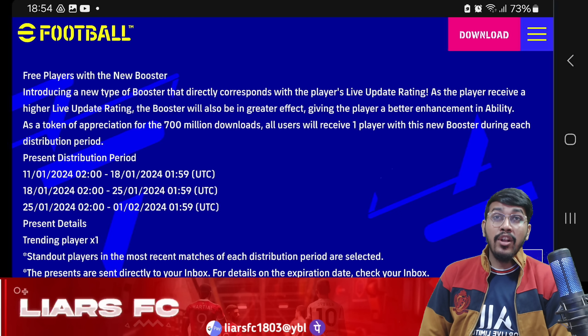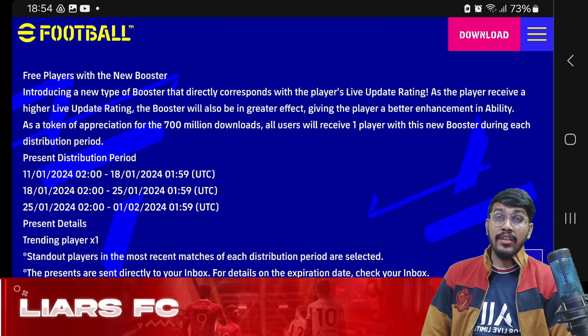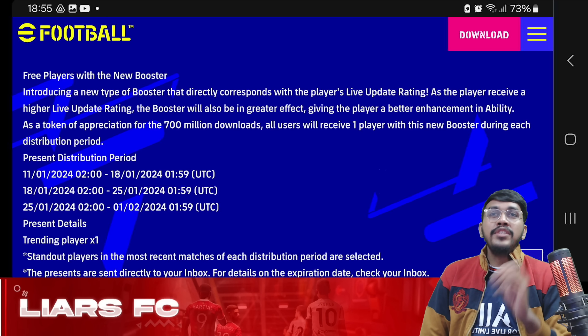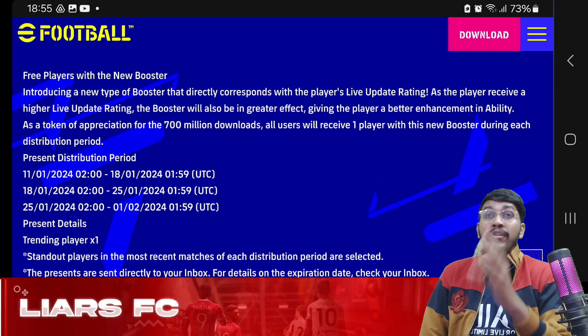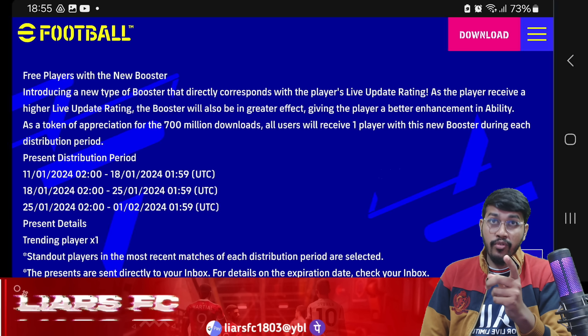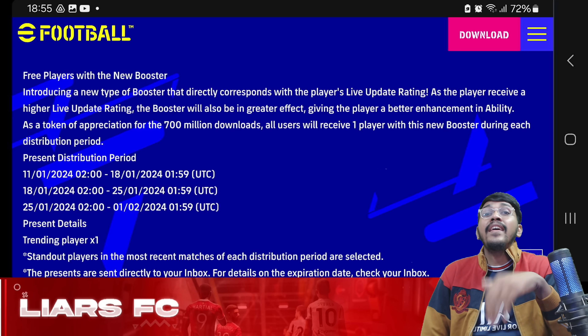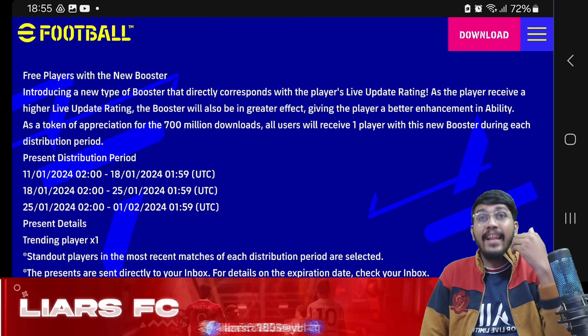The first thing we'll be getting on the occasion of this 700 million downloads is free players with new boosters. We have got a new green booster which you get in Player of the Week cards. This week they gave us Rudiger as a free Player of the Week booster card. For three consecutive weeks — this week Rudiger, then starting from the 18th another free player, and starting from the 25th yet another free player.